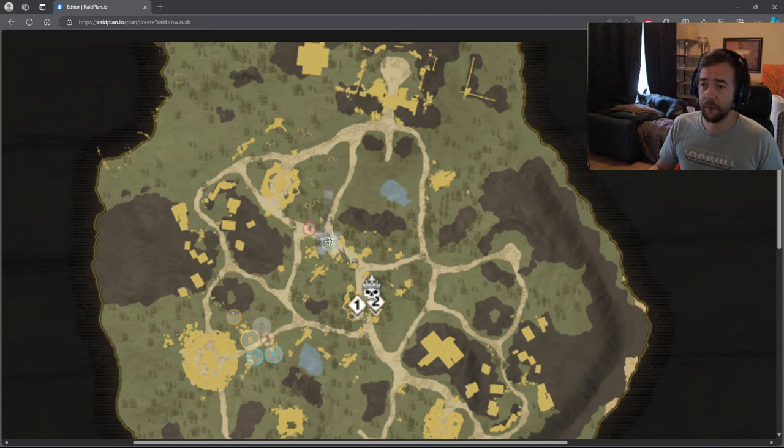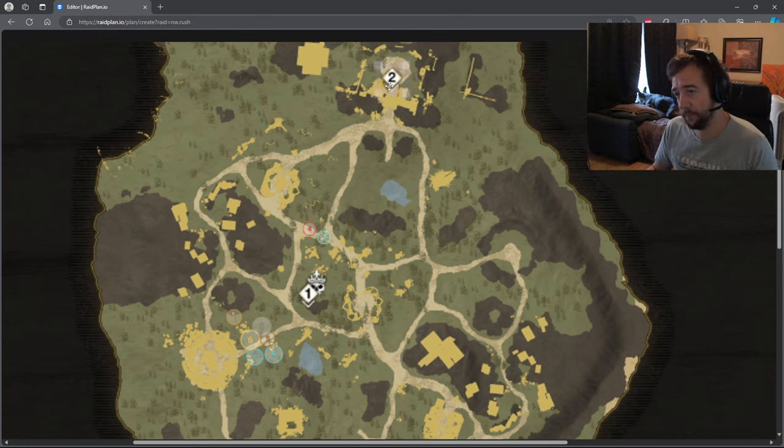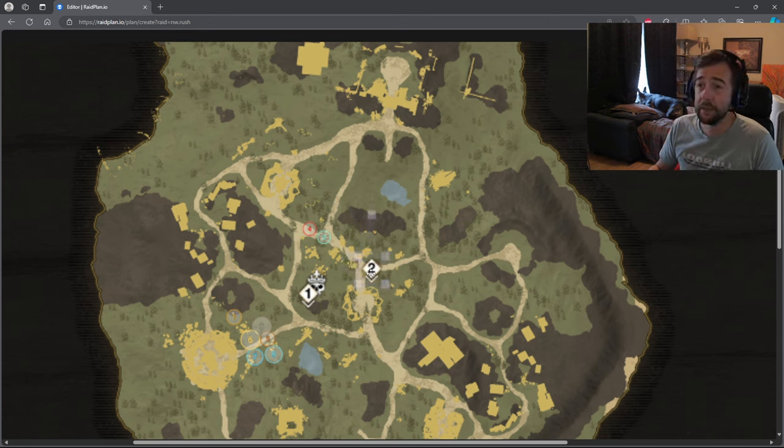Most of the time in OPR, there's an objective in the middle, a flag on each side, and another one below — but we're going to focus on those two flags. The enemy respawn is there. In this section of the map there are some pillars, and if you just go in while enemies are around it on both sides and you push straight in, you're going to have people hitting you from both sides and you're going to die.